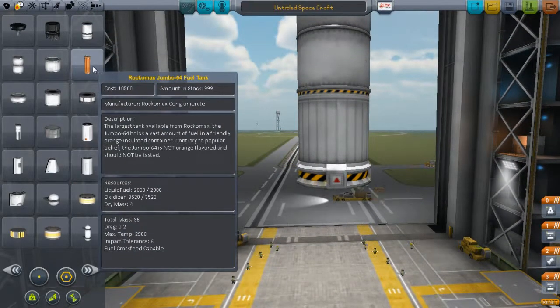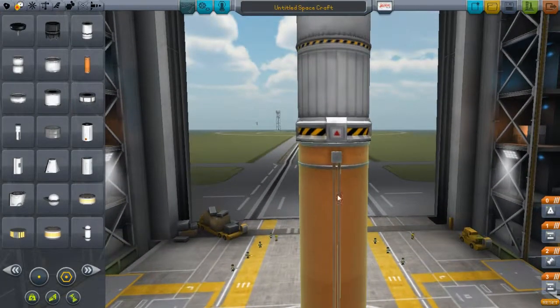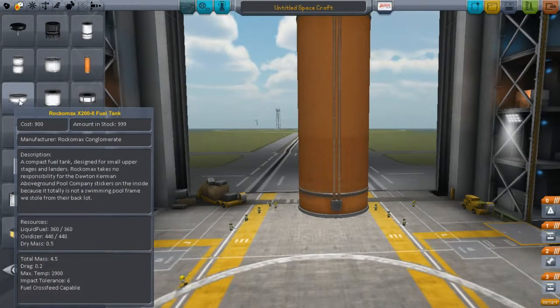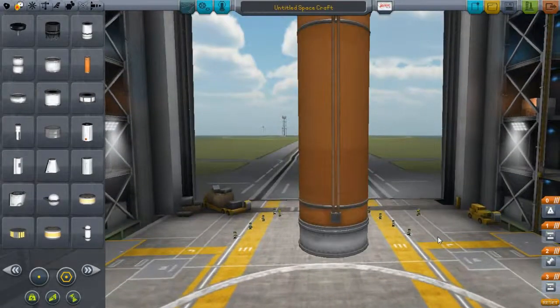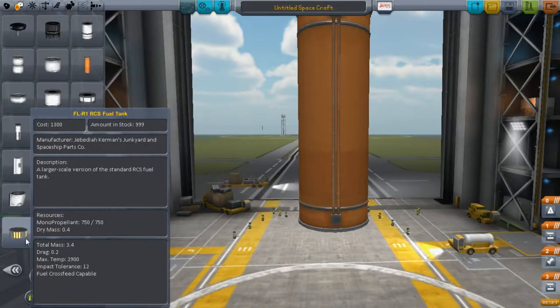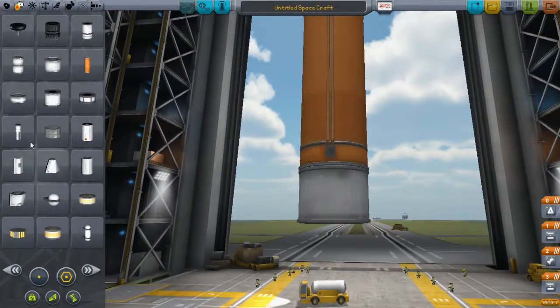We might need one of these huge Rockomax jumbo tanks, but trust me, these things overheat fast. That's why I add something on the bottom — it may cause a little stability problem from time to time, but it works. My recommendation is to put something like these; it's more stable for some reason. I tried using the X200 and it just keeps wobbling every time I throttle up to 100%.